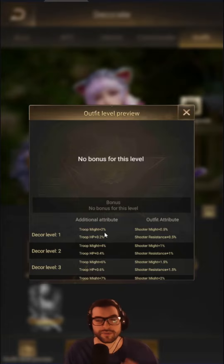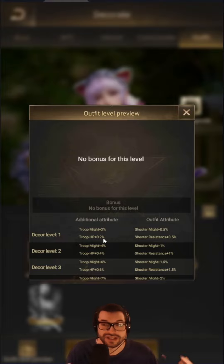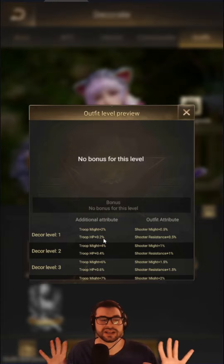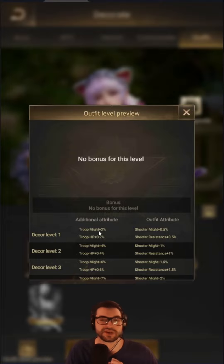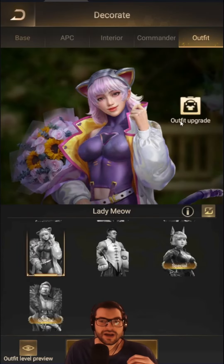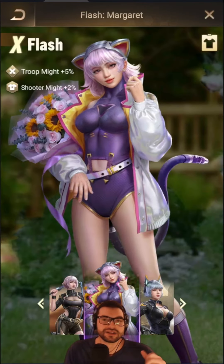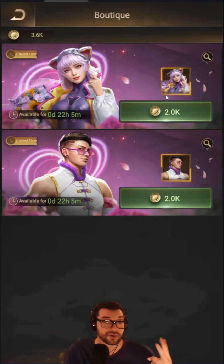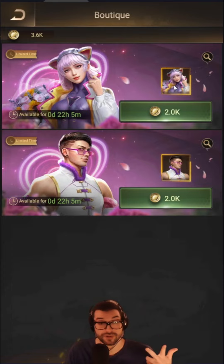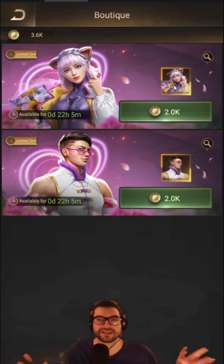So at Decor Level 1, you're going to get Troop Might plus 2% and Troop HP plus 0.2%. And then the outfit attribute — if you're actually using this hero — Shooter Might 0.5% and Shooter Resistance 0.5%. At Decor Level 1, this is not very useful, to be 100% honest. 2% Troop Might is almost negligible, 0.2% Troop HP is negligible, and the Shooter Might and Resistance is basically zero. So you're pretty much wasting the 2,000 buttons at this level.